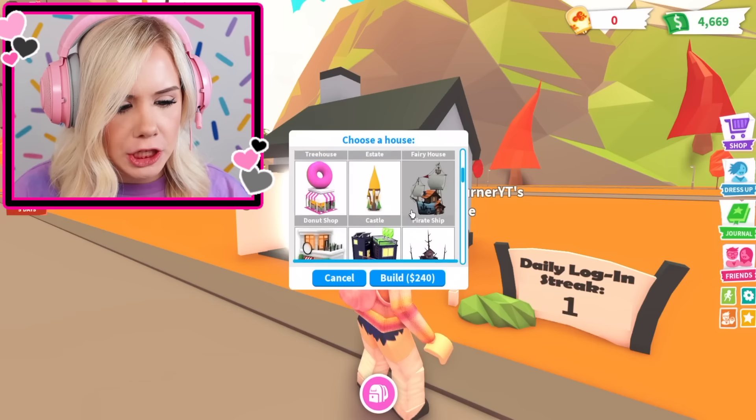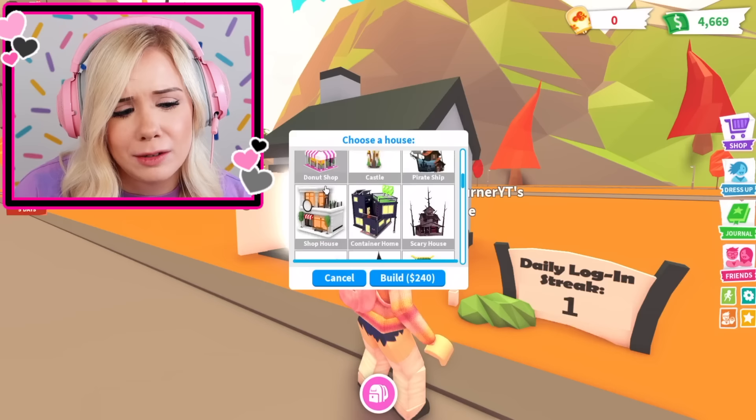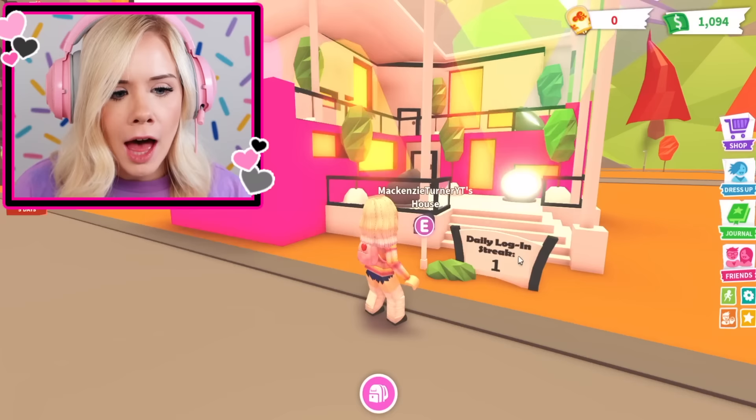Let's see what our options are here. Enid, what do you like? I just ask myself what do I like. A party house — I bet Enid loves to party. A donut shop? Does she like donuts? I like donuts and we're pretty much the same person, so she must also like donuts. We're doing the party house — I think she loves to party. Oh my gosh, this is a lot of money, but we're going for it. This party house is popping off! Everyone's gonna be at my house. I'm gonna change the color though — I don't want it blue, I want it pink. We love pink.